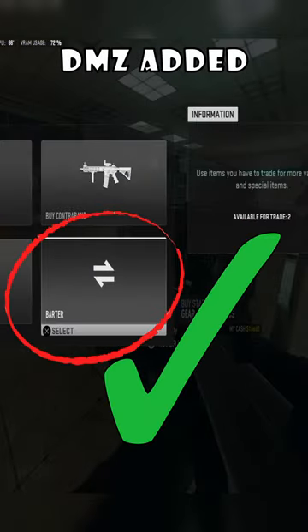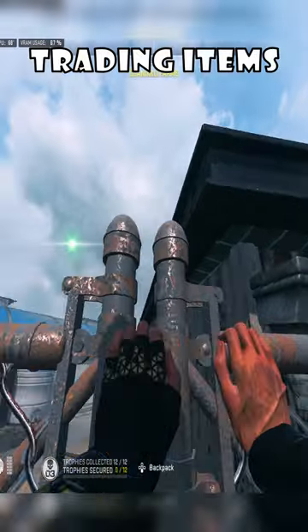Barter at the buy for better backpacks. BMZ added two new backpacks that you can get by trading items in at the buy station.